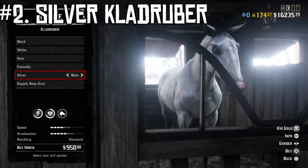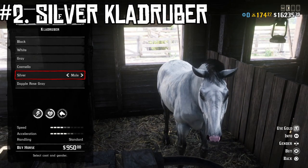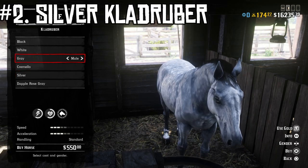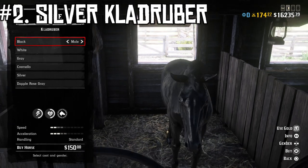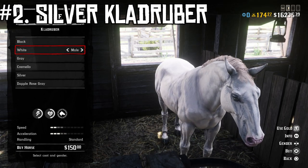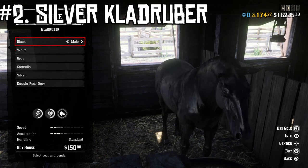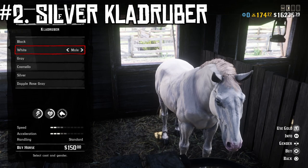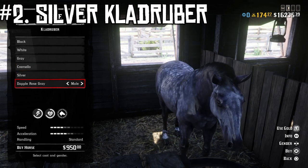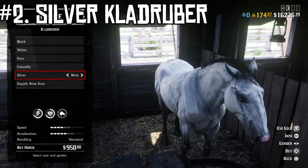At number two I have the Silver Clad Ruber. A lot of people really like the Clad Ruber horses and I'm one of them — I think they work very well and look pretty good. When you go down in the lineup the stats start dropping off, and the black and white coats, while popular-looking, actually have pretty bad speed and acceleration. But the Silver and the Dapple Rose Gray both have pretty good stats as far as horses in the game go, and they're also very brave.